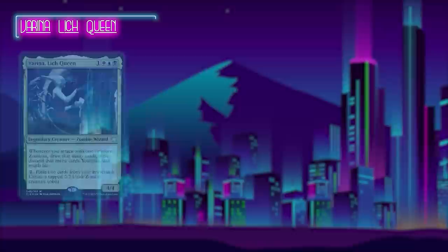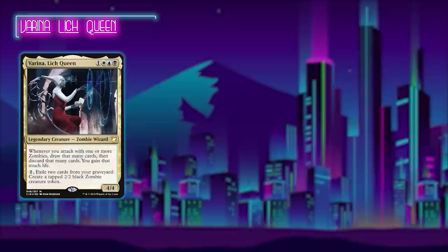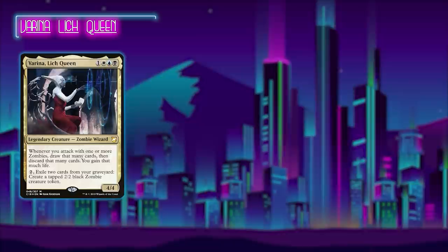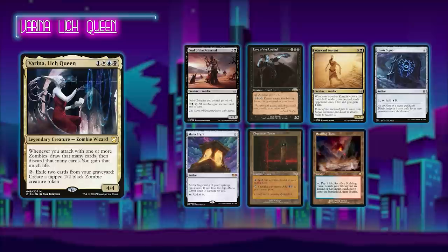Next up there's me, and I'm playing a deck I haven't played on the channel for a minute — it's my Varina, Lich Queen Zombies Tribal build that I've dubbed Rot Farm. The deck's strategy is fairly simple: use the beginning part of the game to drop zombies and trigger Varina as much as possible, and then eventually try to win with either combat damage or the Gravecrawler-Phyrexian Altar combo. I'm keeping a 7-card opener with a Lord of the Accursed, a Lord of the Undead, Wayward Servant, a Dimir Signet, a Mana Crypt, Phyrexian Tower, and a Scalding Tarn.